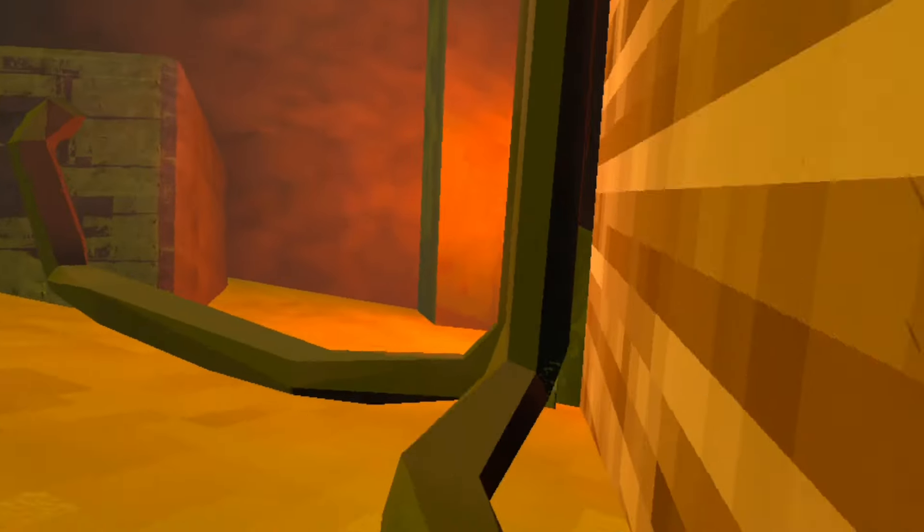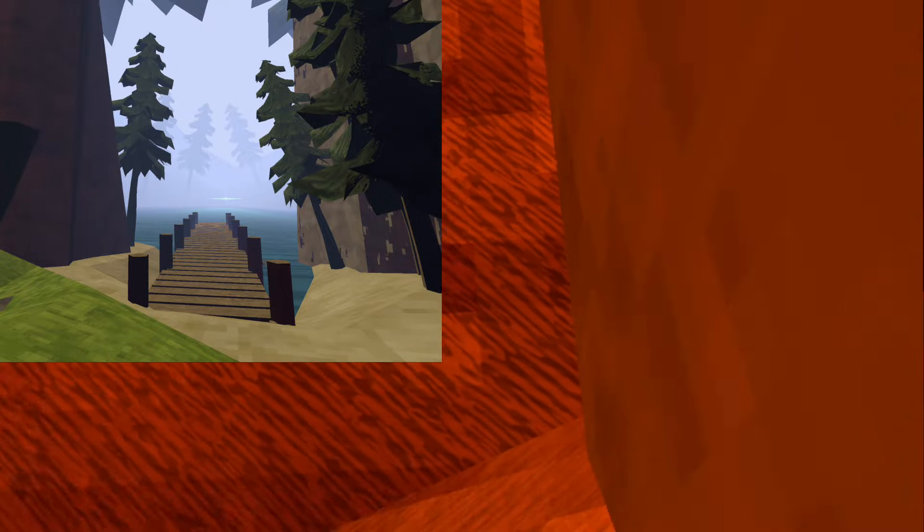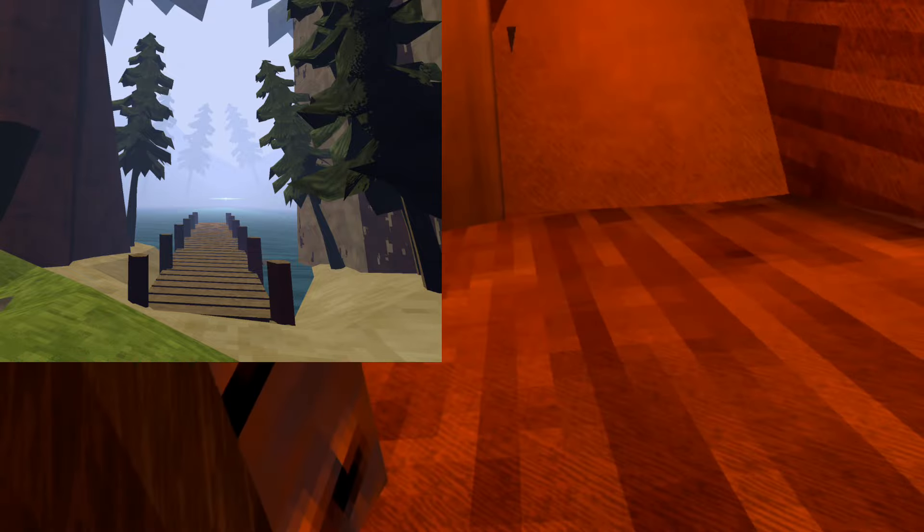Starting off with the new map and where it's going to be. So this is the new map on the screen that you see right here. It has a bridge and it's like water. We've never seen water in Animal Company — we have seen lava, but we die from it.